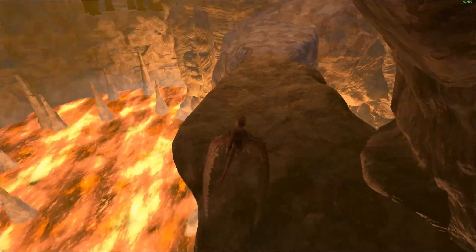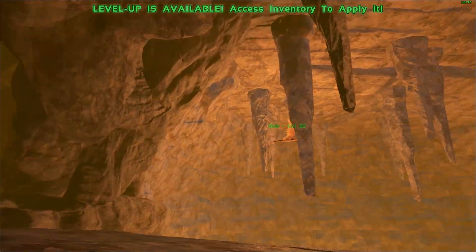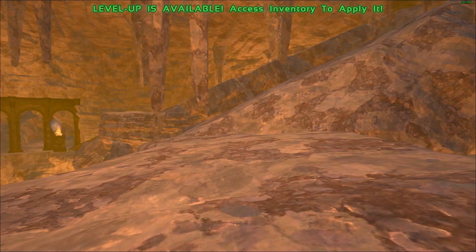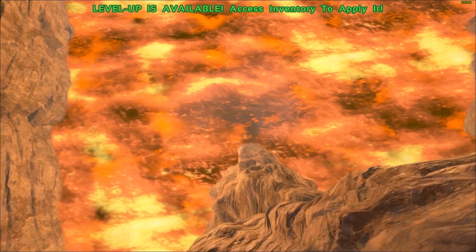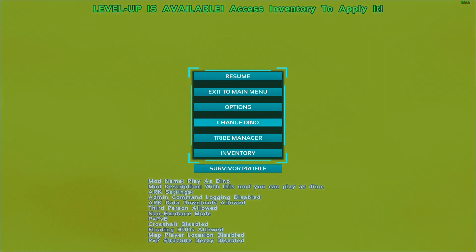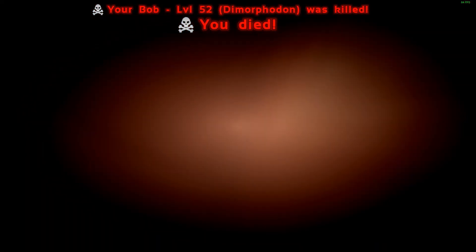Oh look at that — ruins! Dimorphodon ruin run! Oh, I'm not allowed to fly in here. That color — okay, we're gonna change dinosaurs real fast and kill ourselves. That was blinding on my screen, I don't know about you guys.